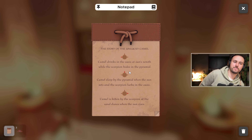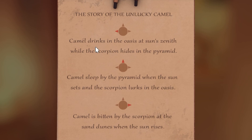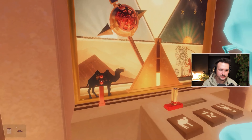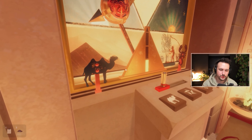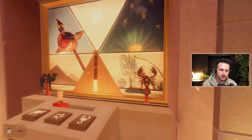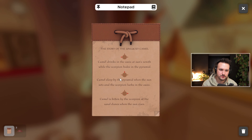There's a little icon with a circle and arrows next to it. The arrow is pointing left and it says camel drinks in the oasis at the sun's zenith while the scorpion hides in the pyramid. Stop touching it. I think this is it — that's the camel, that's the scorpion, it's a pyramid, it's the sun. So the scorpion has to be in the middle, right? There we go.